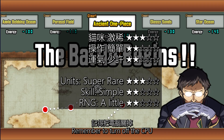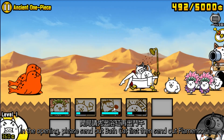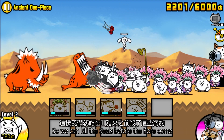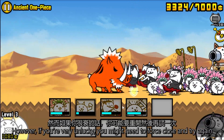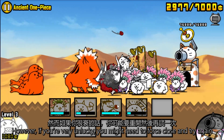Remember to turn off the CPU. In the opening, please send out bath cat first, then send out flamenco. Then ignore the wallet and spam everything, so we can kill the seals before the boar comes. Normally, flamenco will proc just enough and we can kill the boar. However, if you are very unlucky, you might need to force close and try again.